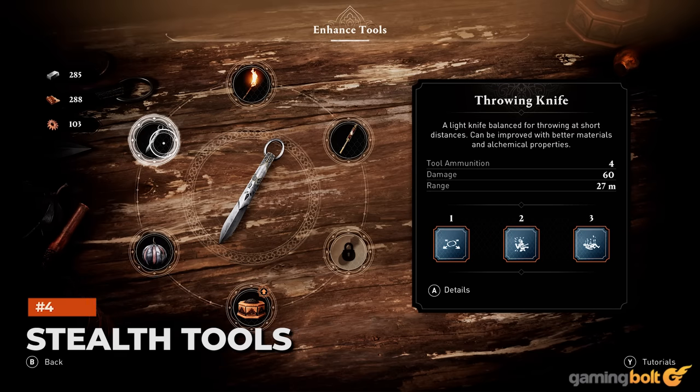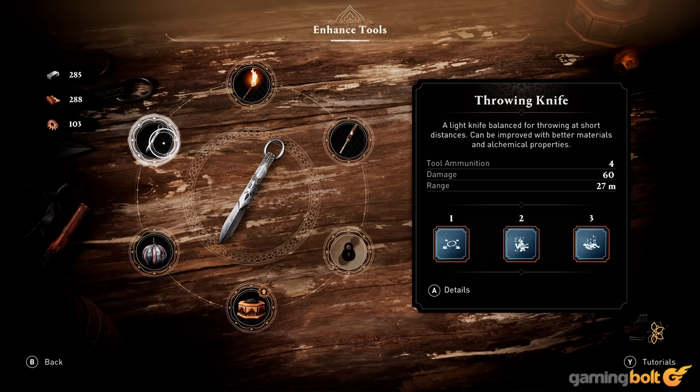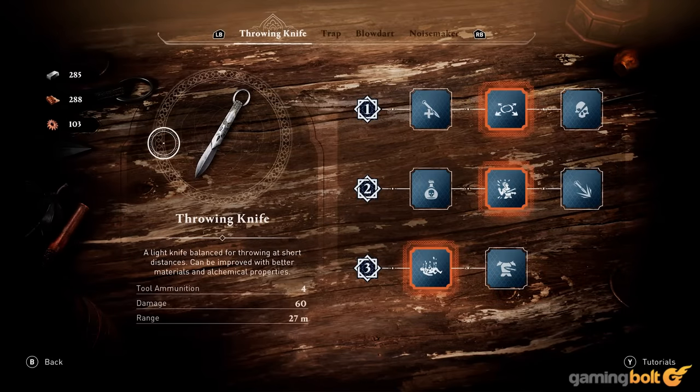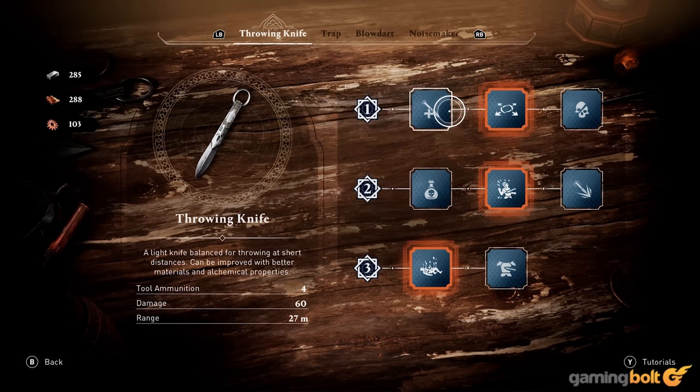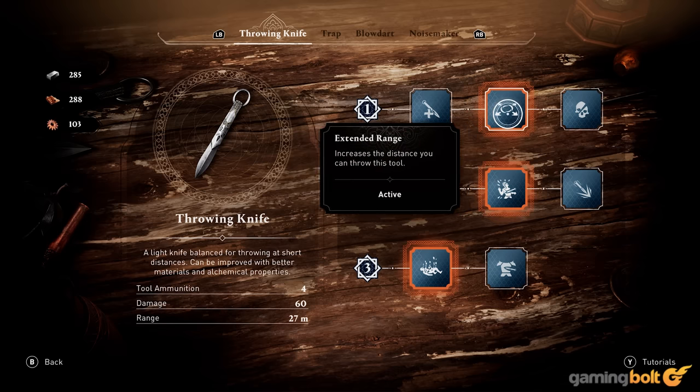Stealth Tools. Progression and upgrade mechanics have been heavily scaled back in Assassin's Creed Mirage, but you do still need to put a little bit of thought in when deciding which upgrade to equip for your stealth tools. Each upgrade for a tool opens up three possible buffs, out of which only one can be equipped. When making that choice, think carefully about your preferred playstyle and which upgrade would suit you best.